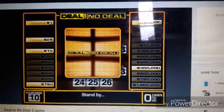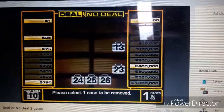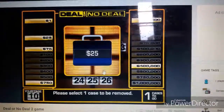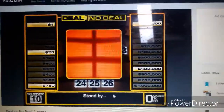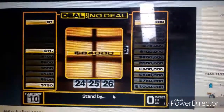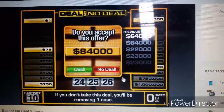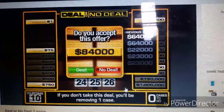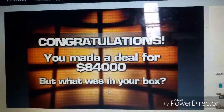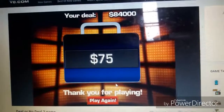Next offer is going to be — still the same, no deal. Let's go pick number twenty-three — twenty-five dollars. Okay, next offer — if it's a hundred thousand I'll consider taking it. Eighty-four thousand. I think I'll take it — eighty-four thousand. And I had seventy-five dollars in my case, so I made a good deal!